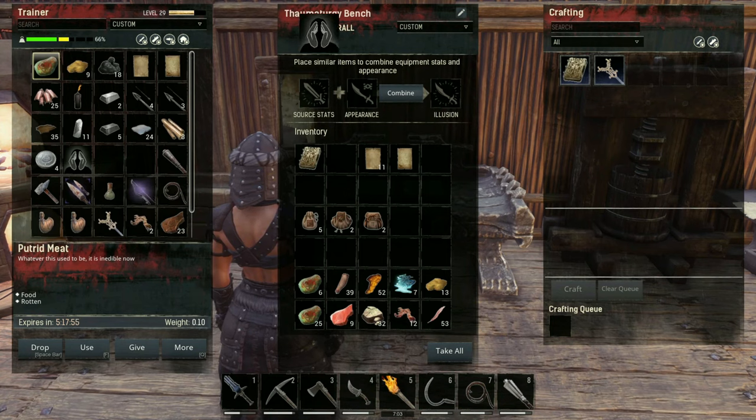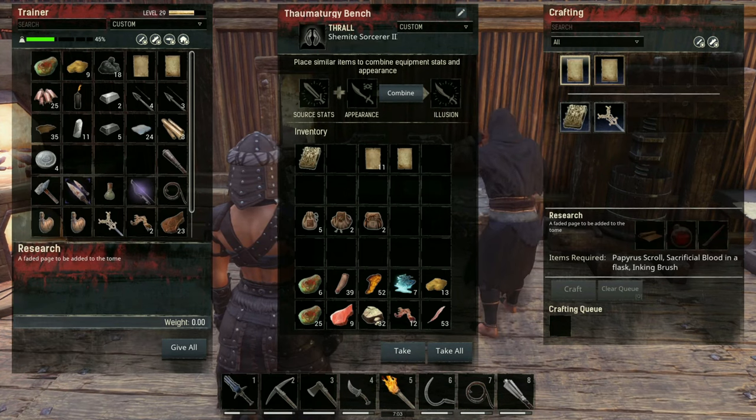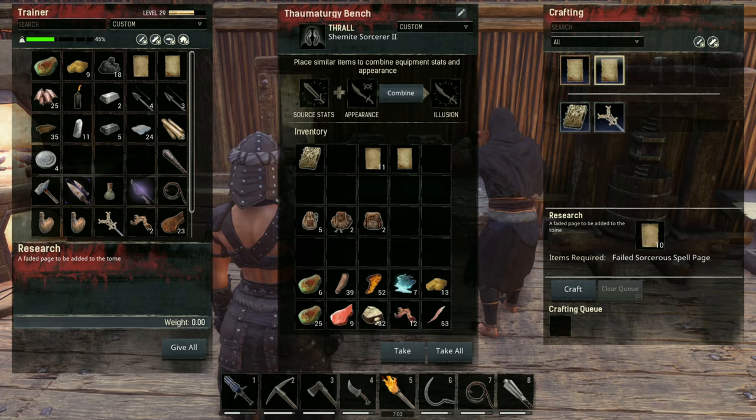For those of you that are unaware, if you put any sorcerer in your thaumaturgy bench — whether it be a sorcerer 1, 2, 3, or named sorcerer — it will unlock the ability to craft your own sorcerer spell pages. You can craft these from scratch or by combining 10 dead sorcerer pages together.